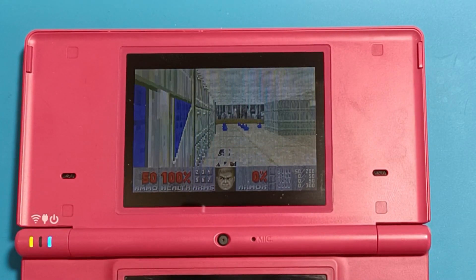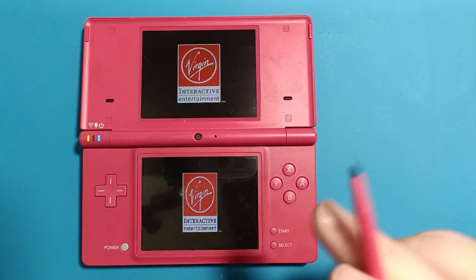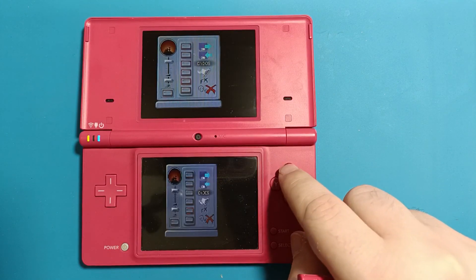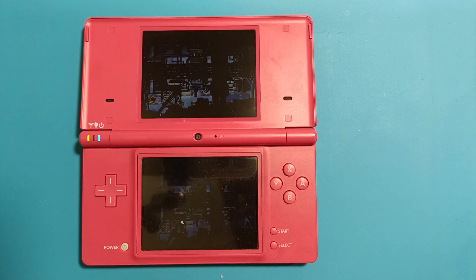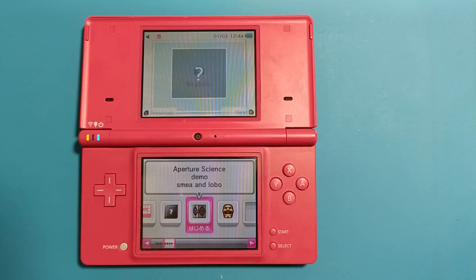So in theory the DSi should be able to play Game Boy Advance games, but in execution it's quite a miss. The last emulator I want to show is ScummVM. When I was younger I installed it on my PSP and played Monkey Island on it — it worked great, but you had to control the cursor with the circle pad. On the DS you can use the touch screen like a mouse, which is fantastic. The games run as expected and you have good options for old adventure games like Monkey Island and Myst.